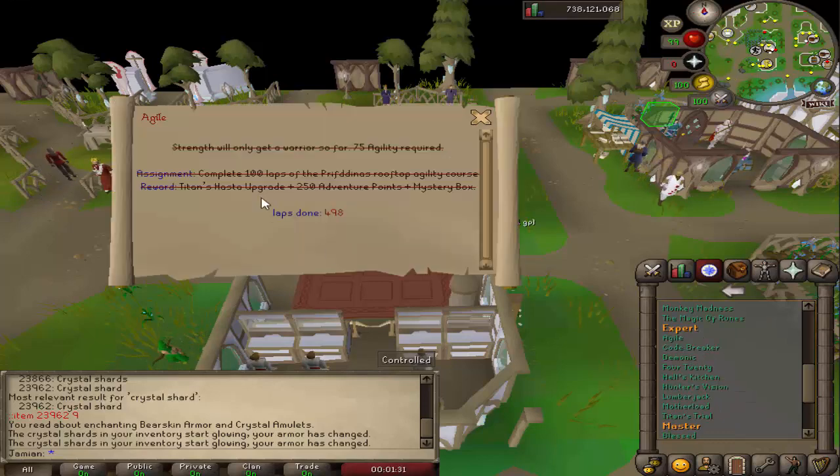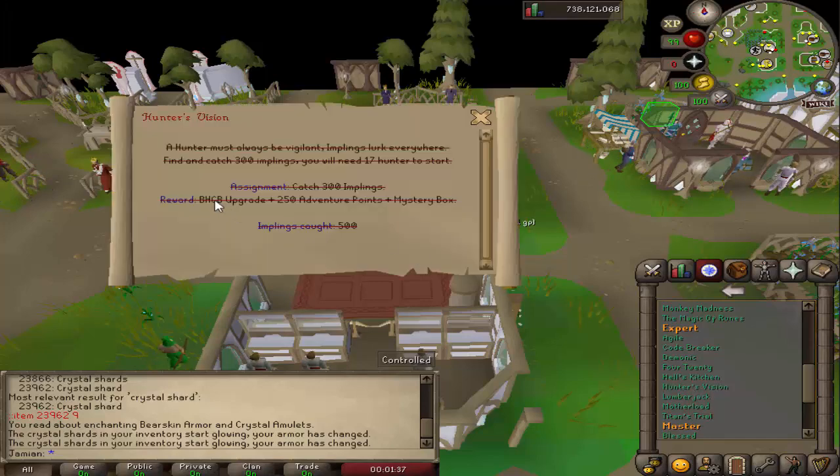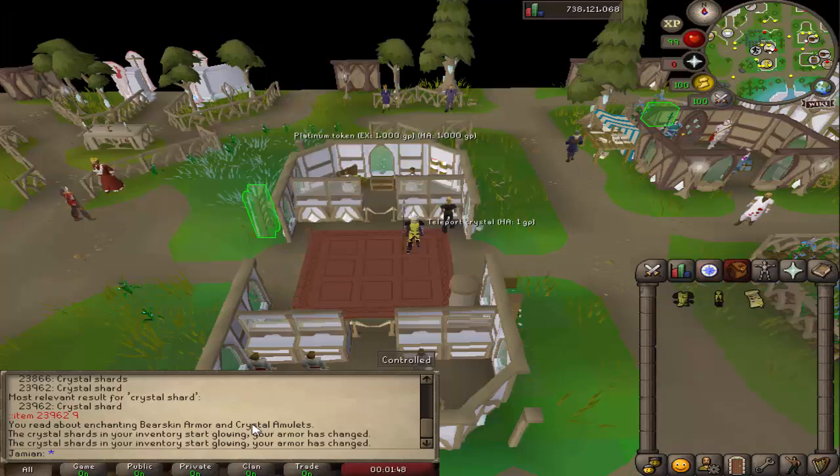Agile is for the hoist upgrade. Hunter's Vision is for the beast hunter crossbow upgrade. Hell's Kitchen is for the staff upgrade. And the Titans Decree also does the crystal amulets as well.